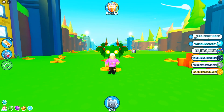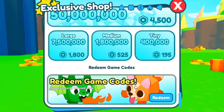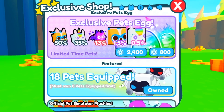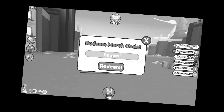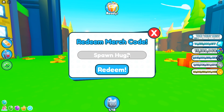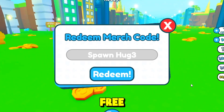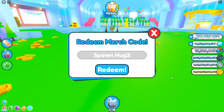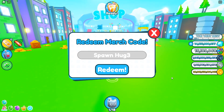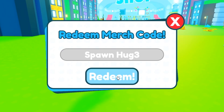Step six is pretty simple — go to redeem exclusive pets, not the redeem game code. Click on redeem exclusive pets and type in 'spawn huge' — that's two N's and huge. Apparently as soon as I redeem it, I'm supposed to get a free huge cupcake. Go ahead and drop a like right now because we're about to find out if the TikTok is true or not. I'm going to press redeem in three, two, one.